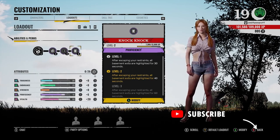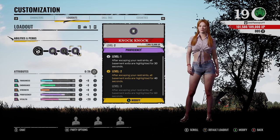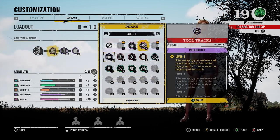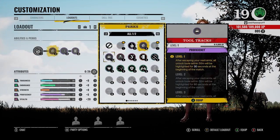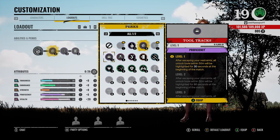Before we start, a couple helpful perks. If you're struggling with getting out of the basement, you can use Knock Knock in order to have the basement exits highlighted at the start of a match. The same can also be done with tool tracks for finding tools at the beginning of a match in order to actually lockpick the doors.